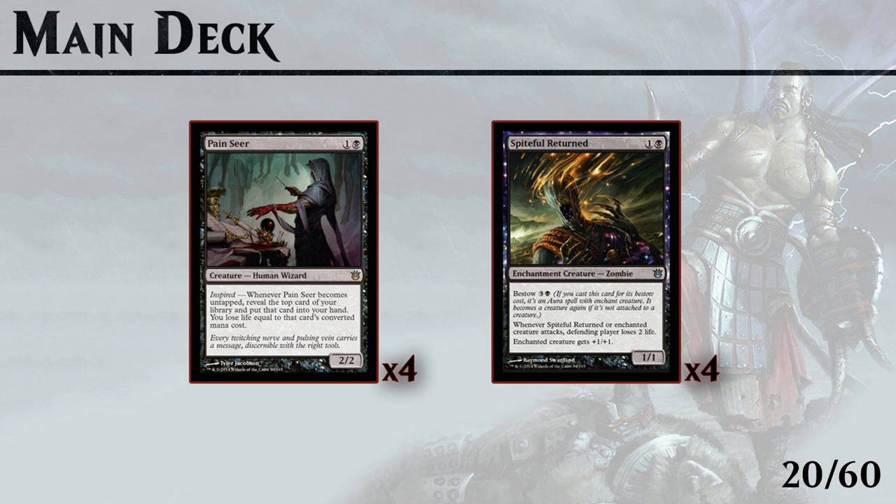We also have Spiteful Returned which, if unblocked, is pretty much a 3-power 2-drop. He also has bestow, so for 4 mana you can bestow him onto a creature, meaning you will most likely deal at least 4 damage no matter how many blockers the opponent has — you deal 2 when the bestowed creature attacks, and even if it dies you get Spiteful Returned back, and another attack is another 2 damage guaranteed.